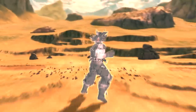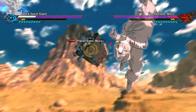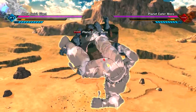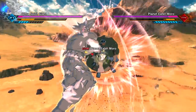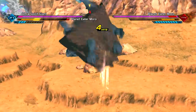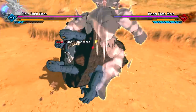Two titanic characters duking it out! I know they fought a little bit in the manga, but I don't think they fought for a very long time — I believe they just grappled each other in an arm lock, so this is the continuation. He just perfect blocked me — he'll do anything to win, playing cheap. Maybe I need to fight another character because I can hardly see my moveset since Planet Eater Moro is just way too giant.